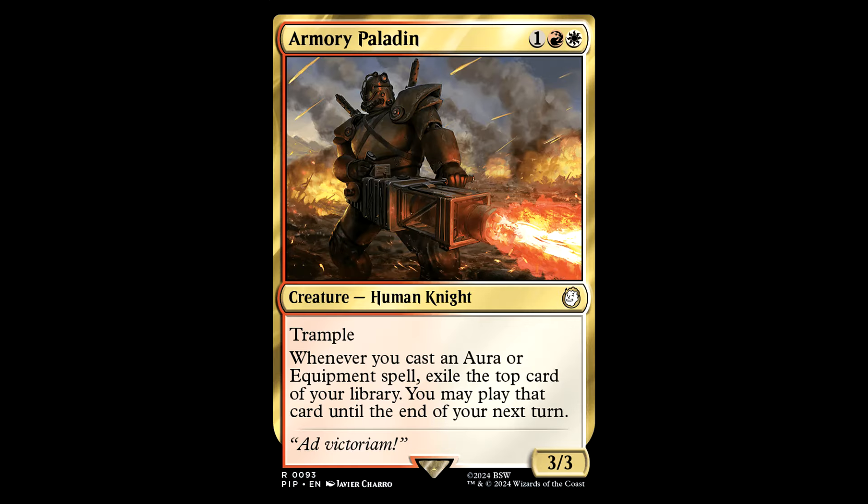Armory Paladin — one red and a white for a creature, Human Knight, it's a 3/3 with Trample. Whenever you cast an aura or equipment spell, exile the top card of your library; you may play that card until the end of your next turn. This is a really sweet card — it goes nuts in equipment decks, wears buffs well with native Trample. Great card, great art — it's got that laser Gatling or whatever it's called.